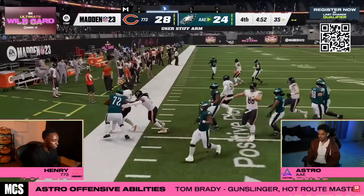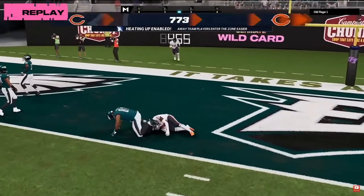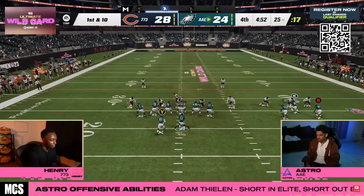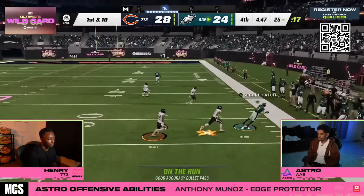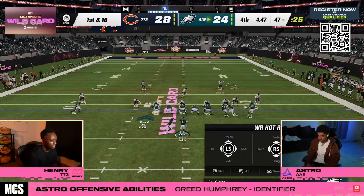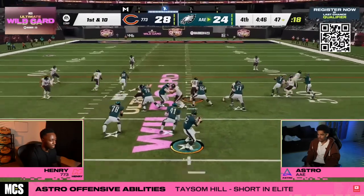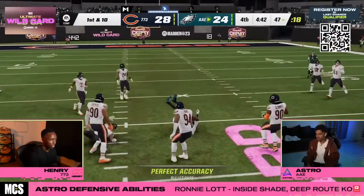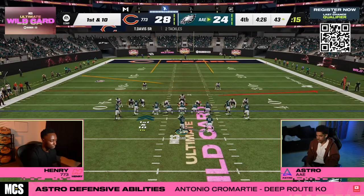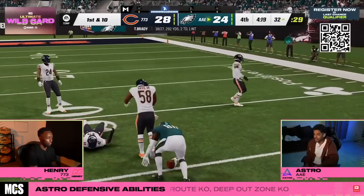Three formations I think are going to be super meta: bunch offset, bunch tight end, and tight slots halfback weak. I also want to give a sleeper formation - tight Y off might be really good because it has really sharp post routes. If we've learned something from Madden 23 and Madden 22, the sharp cutting post routes are the most important route. In last year's game the corner route was really significant, but I think next year you'll see more sharp cutting post routes as the foundation of many offenses. I think slant post is going to be the best passing concept in Madden 24 because it's been one of the best passing concepts for several years.